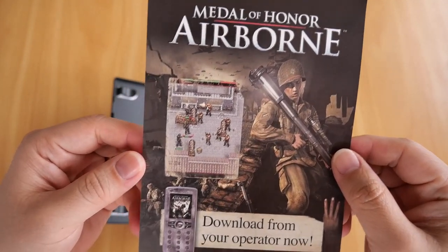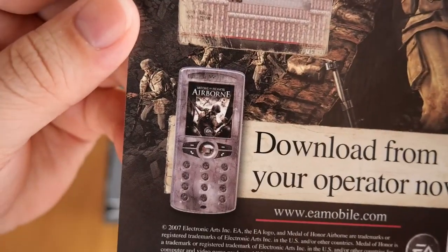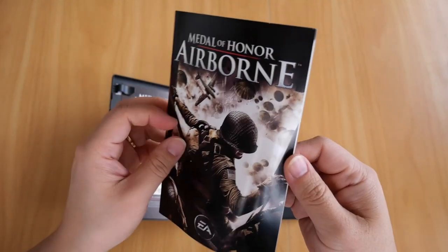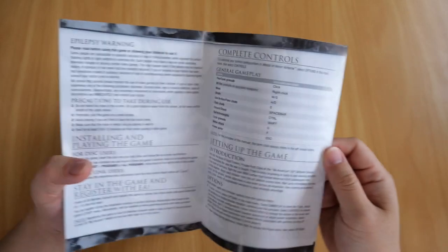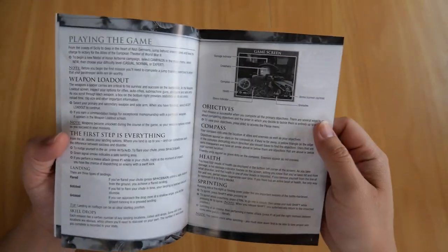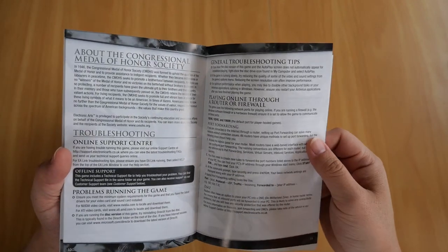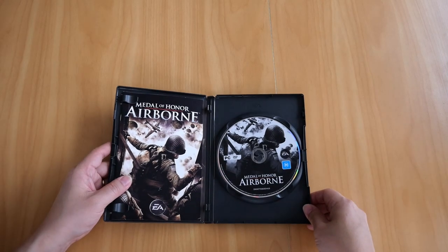Yes kids, this is what mobile gaming looks like back in 2007 - look at that and look at the phone on that. In terms of the booklet, it's a pretty thin booklet. All it has is controls, setting up the game, how to play the game, everything else you need to know, hints and tips, online and all that. So there it is, my copy of Medal of Honor Airborne.